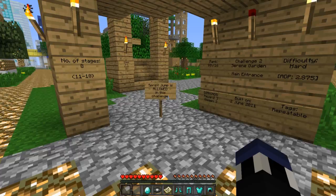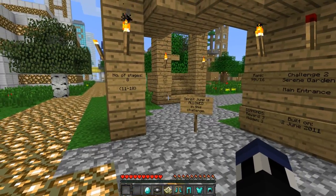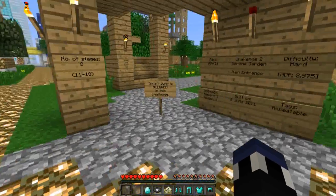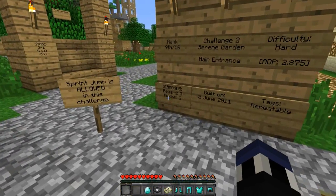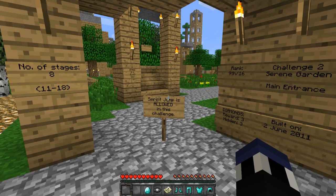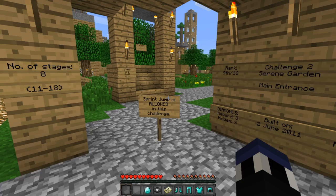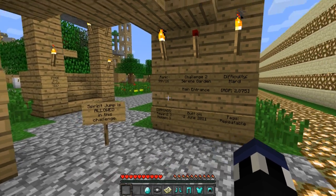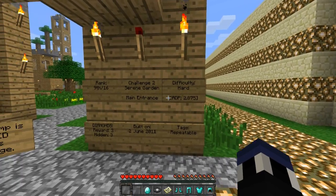I'm not going to be reading every single sign, because a lot of you pointed out that I was reading every single sign before, and also that I ended up missing diamonds along the way. I just noticed that this sign says reward 3 diamonds, hidden 3 diamonds. I'm not going to worry too much about finding the hidden diamonds — I'm more or less just going to focus on getting the challenges done. The difficulty of this one is hard.